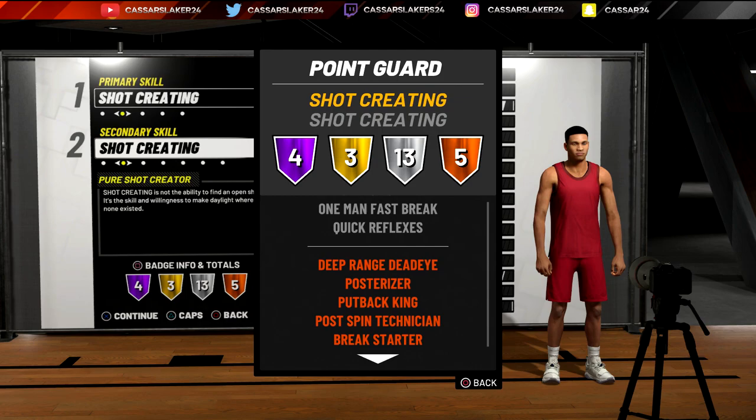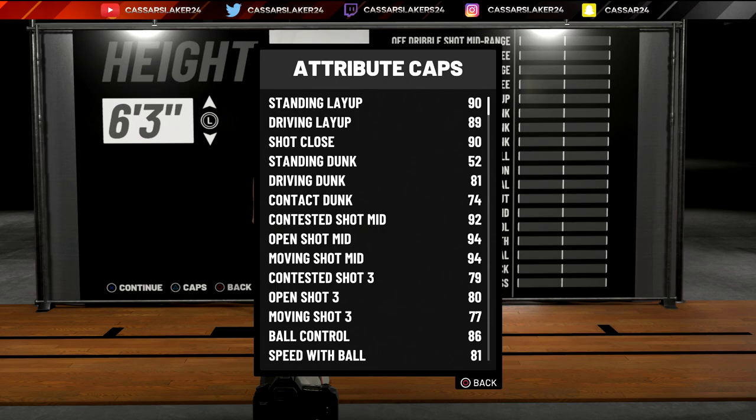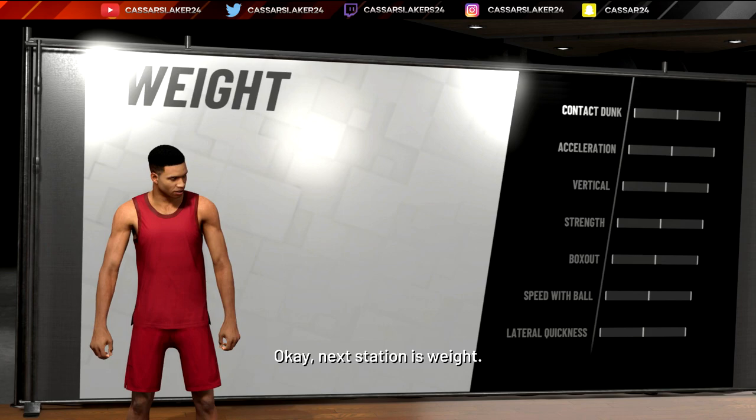As you can see, this is the point guard version of badges — you get more silver badges but fewer gold badges. It's up to you. If you want catch and shoot and corner special as gold, go for shooting guard. The attribute caps do not change at all from shooting guard to point guard unless you change them yourself.